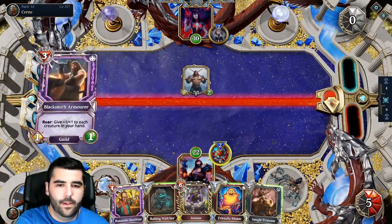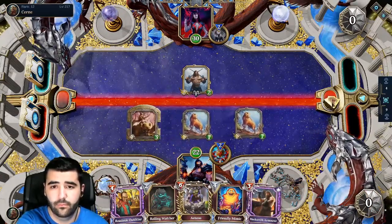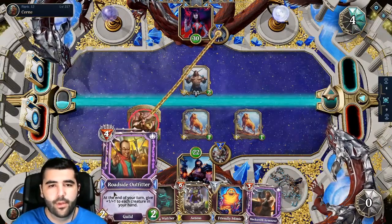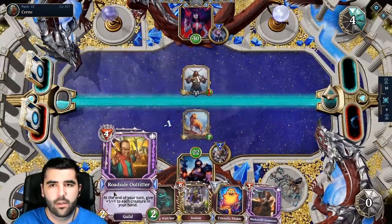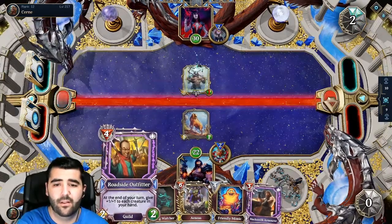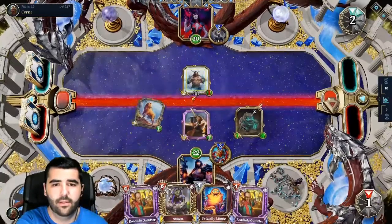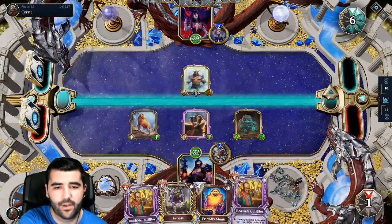We'll go with this — this is fun. We could buff the Outfeater. The only issue with the Outfeater is it's really low health, so it's super squishy. That's gonna kill everything, right? This is fine. It's that time again. This is gonna buff both of them. Especially cause he's gonna target this one cause it's gonna ramp. Which means the Roadside Outfeater will be fine, and they're gonna start getting buffed.